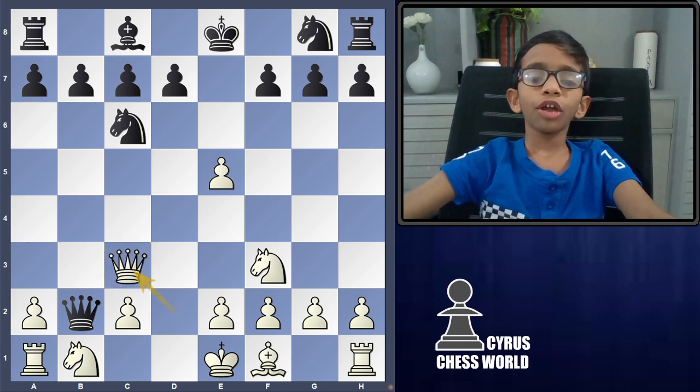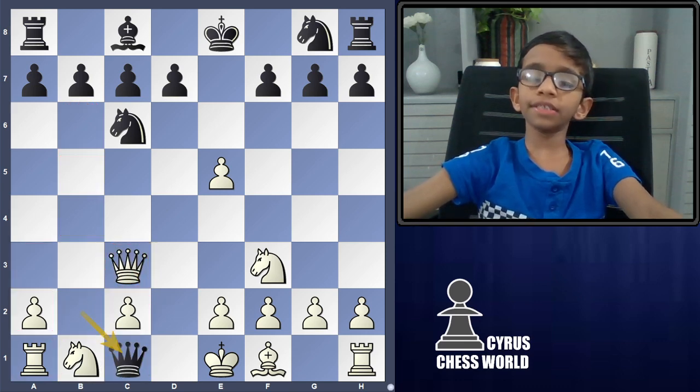Then bishop captures bishop, Queen's knight captures bishop, Queen's knight to C1 — checkmate.